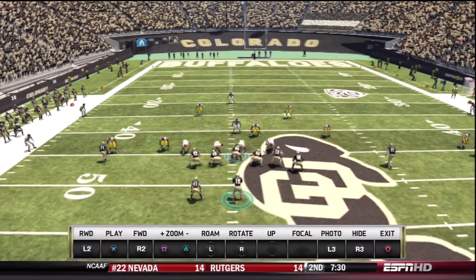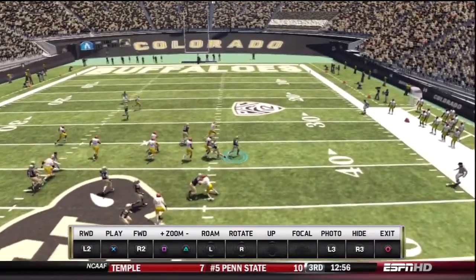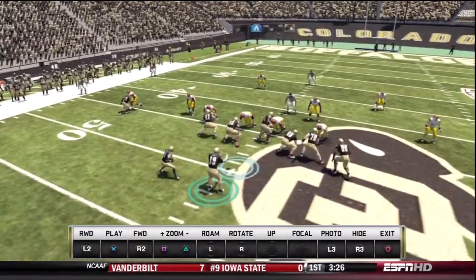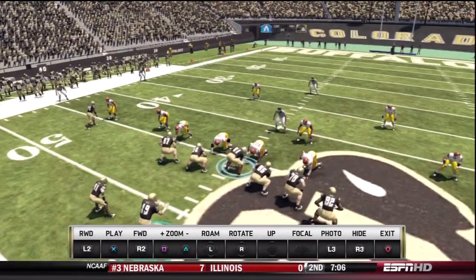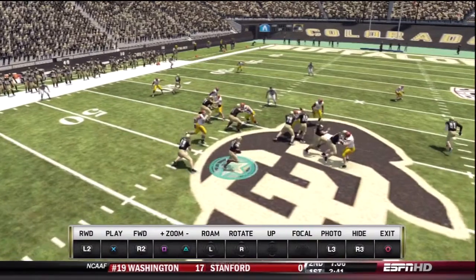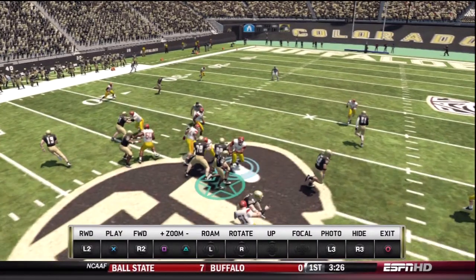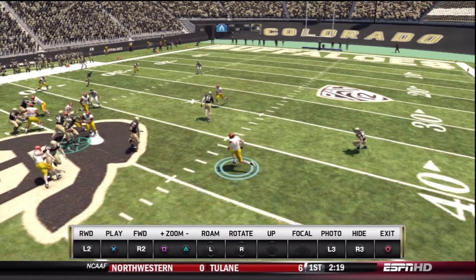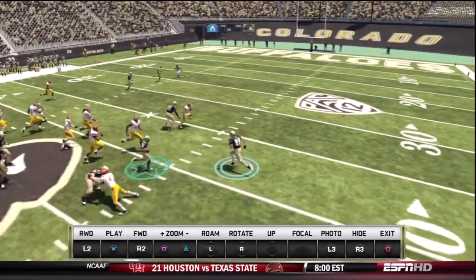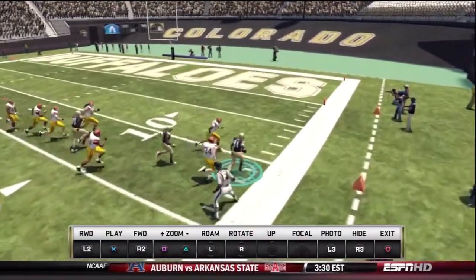Pulling offensive linemen — this is the good old buck sweep, and this is how we need to see offensive linemen attempt to pull and lead block on a more consistent basis. There are too many times on counters and trap blocks where you see them begin to fire out, then stop and look around and get in your way, which causes your run to get blown up. I don't want every offensive lineman just blasting away road-grading people like an Outland Trophy finalist. I just want to see the effort, and then have his athletic ratings determine how effective he is in his pulling, acceleration, and agility.